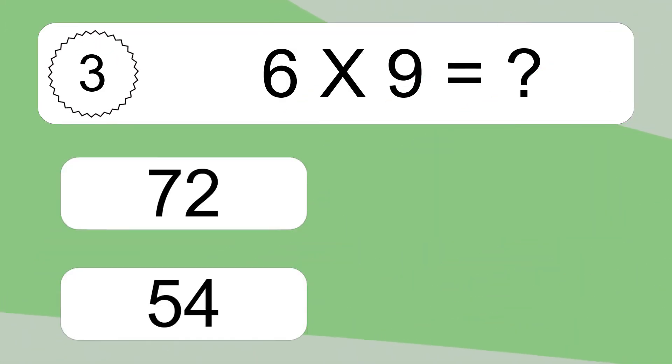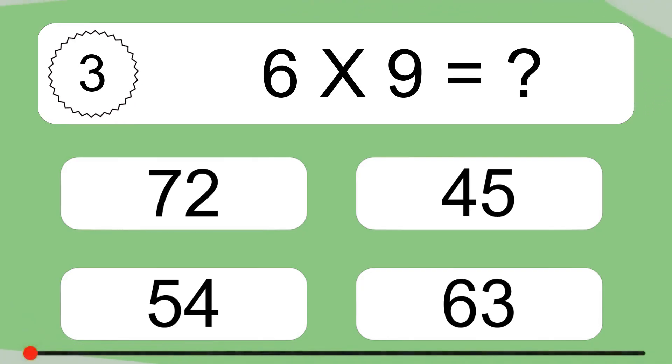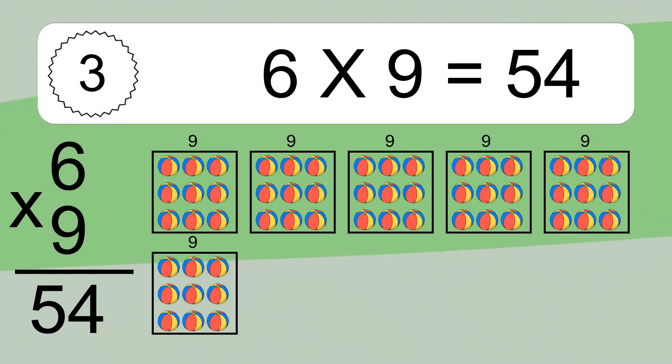6 times 9 equals what? 6 times 9 equals 54. We have 6 boxes, and each box has 9 colorful balls inside. If you count all the balls in all the boxes together, you will have 6 times 9 balls. This equals 54 balls.